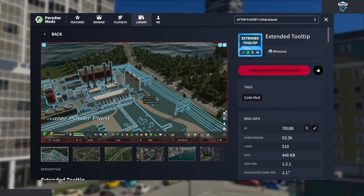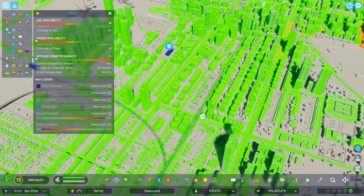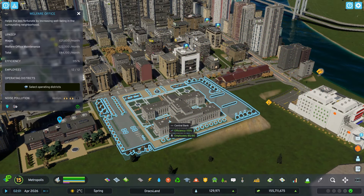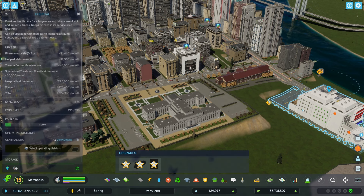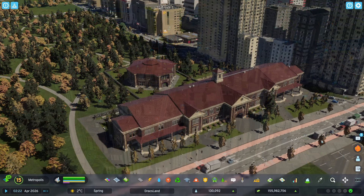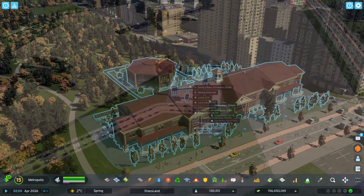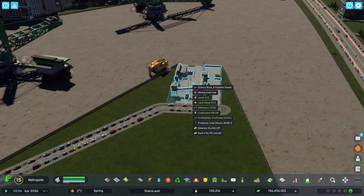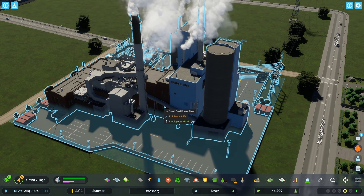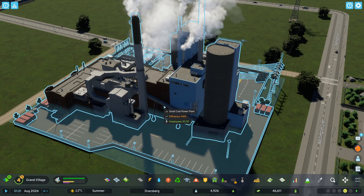I've saved the best for last: the extended tooltip mod. Information is key in any game, and in a city builder, especially one of this size, you need info. The information for each of the buildings and zones is in the base game — you just have to do a lot of clicking. The extended tooltip mod takes away the clicking and shows you the information when you hover your mouse. Let's check out the school. Hovering over it, you can see the efficiency, the employees, and the number of students. How about this rock quarry? We can see the level — 5 of 5 — the efficiency, and whether or not it's profitable. Especially in the early game, seeing the power plant's percentage of power produced is great. This will allow you to quickly see how long it's going to be before you've got to build some more power.